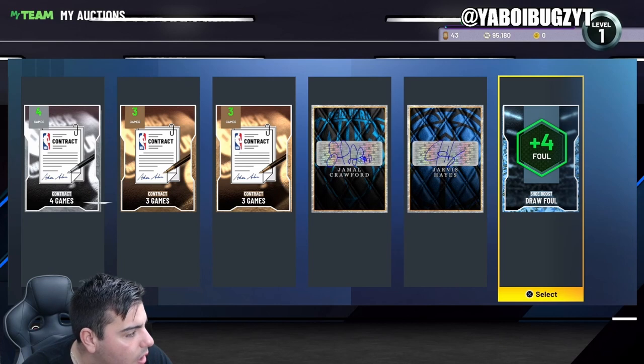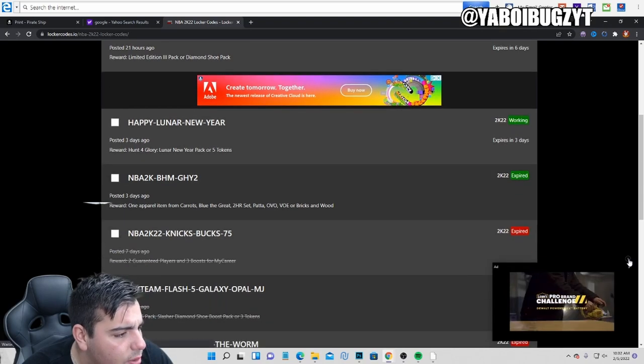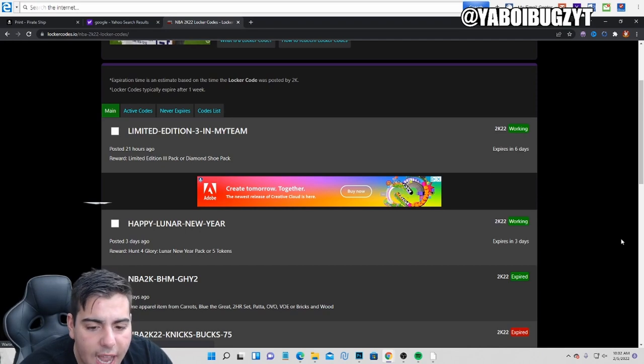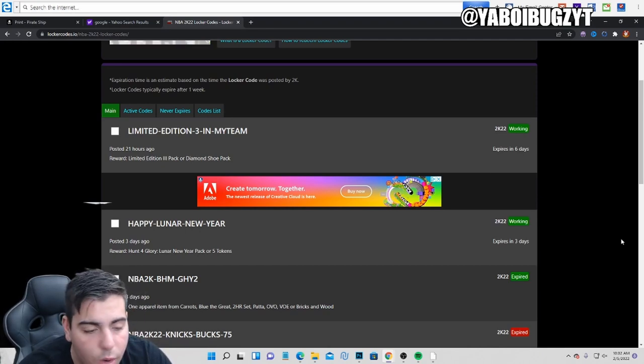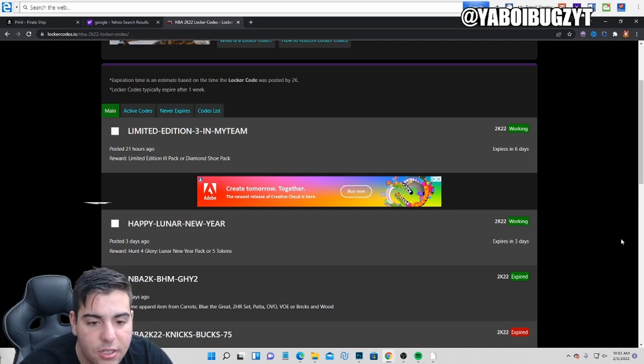We're gonna show you guys the screen of all the active locker codes in NBA 2K22 MyTeam. We have two locker codes — this is exactly what I'm talking about, 2K is lacking very hard with locker codes. They are known for having locker codes that make the game go around, and they're doing a really bad job this year and last year too. 2K20 had 18 different locker codes — I pulled so many galaxy opals in 2K20. I just don't know what happened.